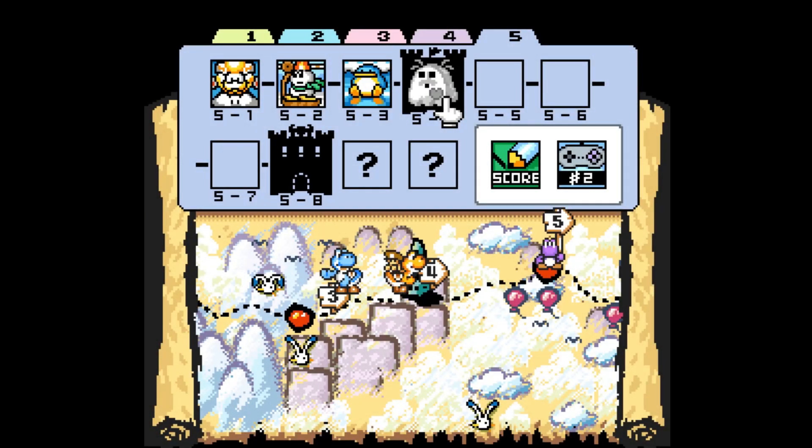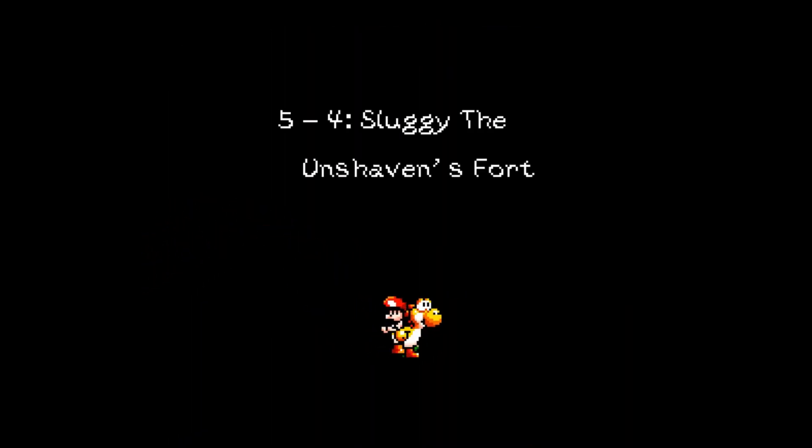Hey, welcome back to Yoshi's Island. In this episode, we're going to do 5-5, which is the slug fort - Sluggy the Unshaven's Fort.